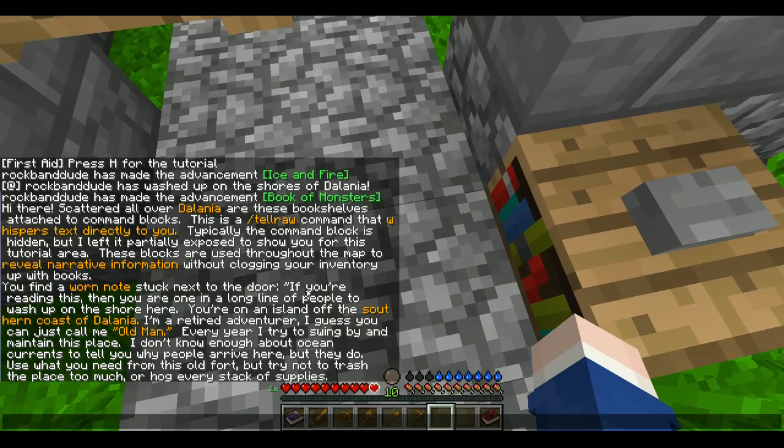If you're reading this, then you are one in a long line of people to wash up on the shore here. You're on an island off the southern coast of Delania. I'm a retired adventurer — I guess you could just call me the old man. Every year, I try to swing by and maintain this place. I don't know enough about ocean currents to tell you why people arrive here, but they do. Use what you need from this old fort, but try not to trash the place too much or hog every stack of supplies.